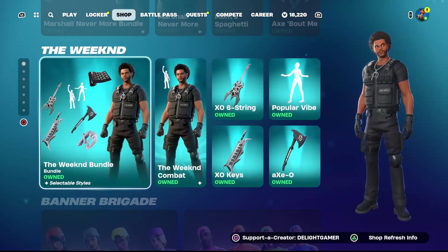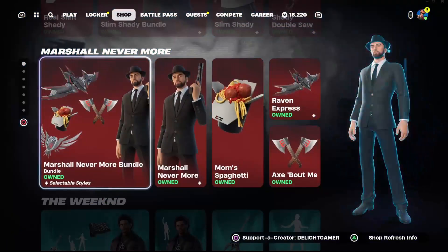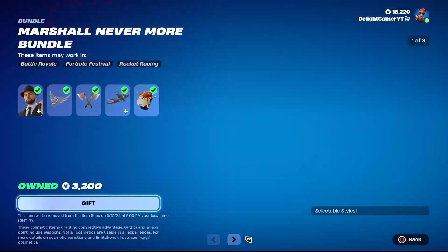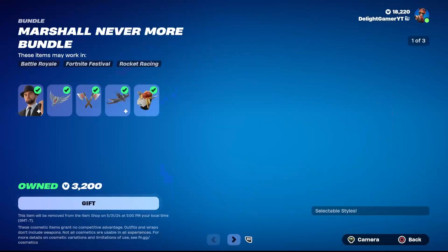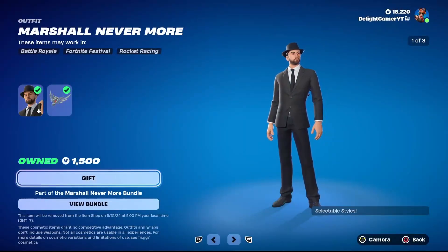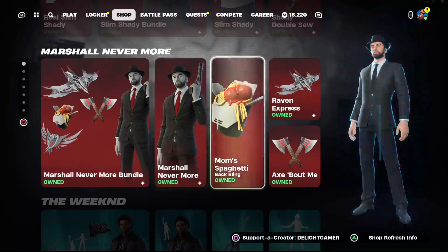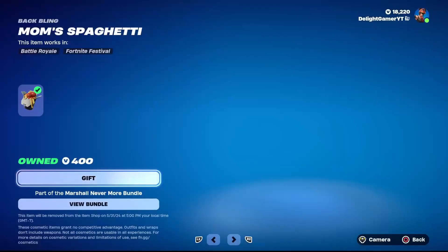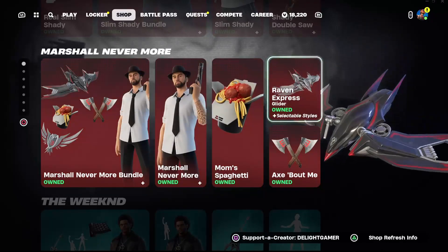Going up, skins are 800 V-Bucks individually — whole sets or bundles are 2,000 V-Bucks each. The Weeknd is here for like the billionth time, so if you guys want that, it's in the shop as well. Marshall Nevermore — aka Eminem — his bundle is back in the shop. The full price is 2,000 V-Bucks. Marshall Nevermore skin alone is 1,500 V-Bucks, included with the Raven Stare back bling.